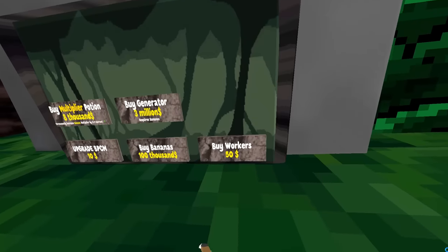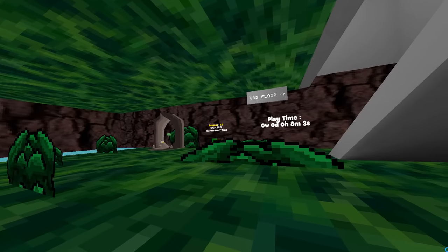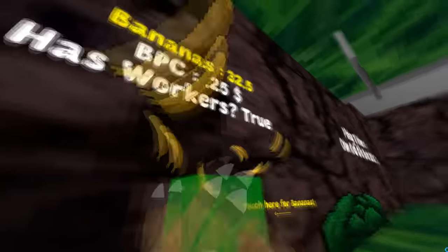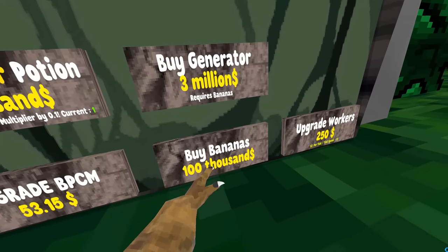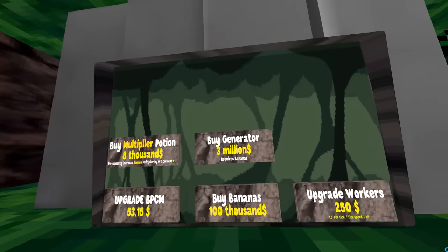We have 50. I could buy workers now. He could totally upgrade this and have a second floor — that would be sick. I gotta think of something to get. What is this? Banana purse. Buy bananas? I buy bananas with bananas? How does that work?